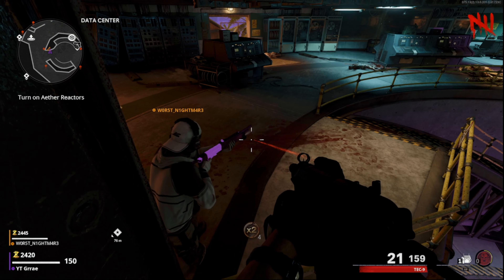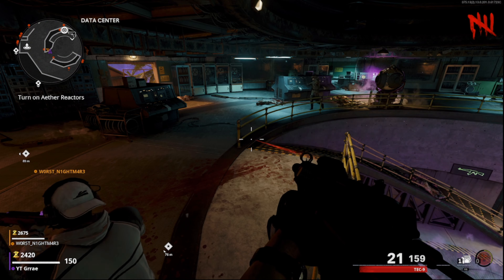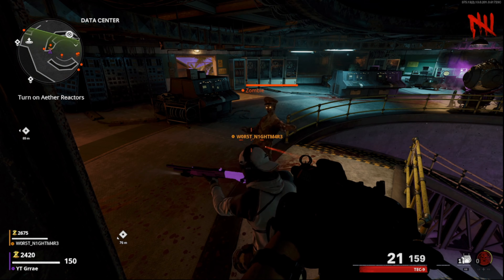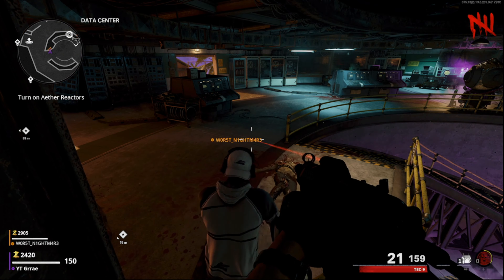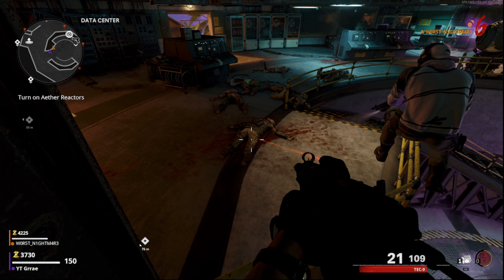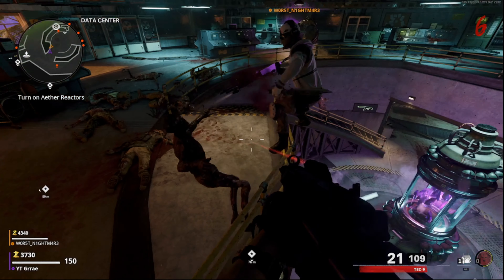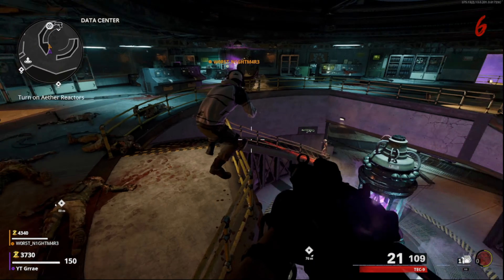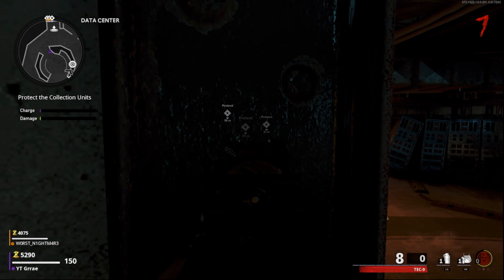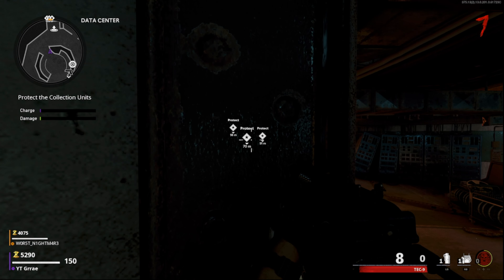Once you guys are in this spot, nothing is going to target you and now everything's going to go for your teammates. So your teammate can now stand in front of you and go ahead and kill the zombies — you can help them kill the zombies as well because you can just shoot them. They can also stand on the rail or really just go anywhere else on the map. My friend is going to do the other power right now and turn it on, that way they can go and get pack-a-punch and perks.